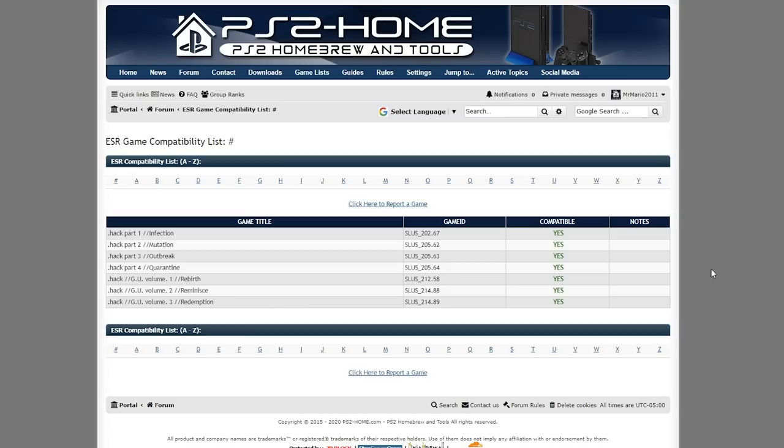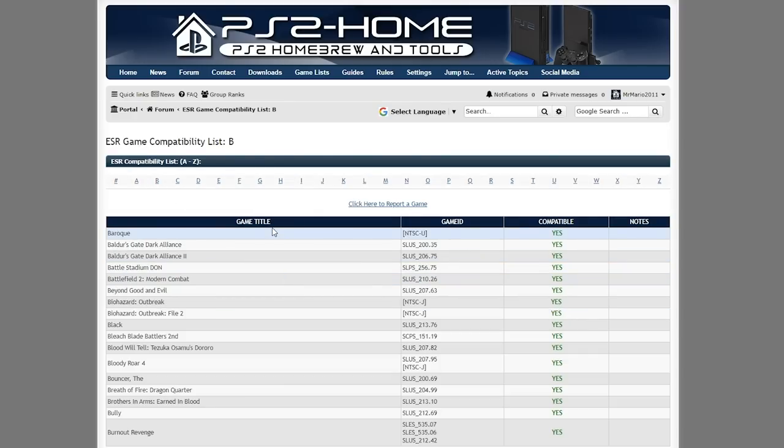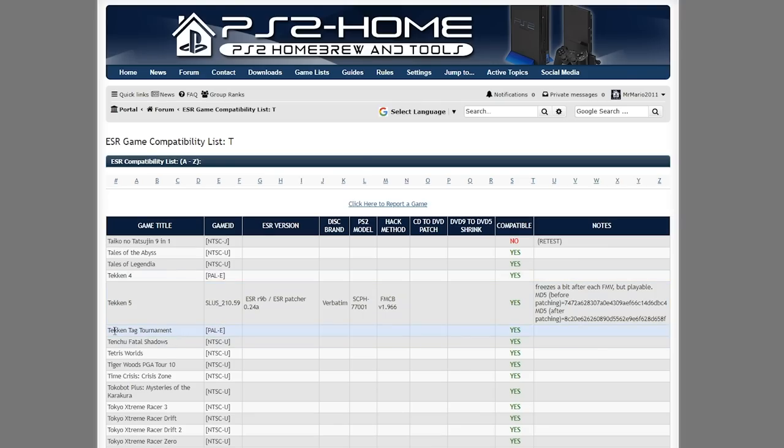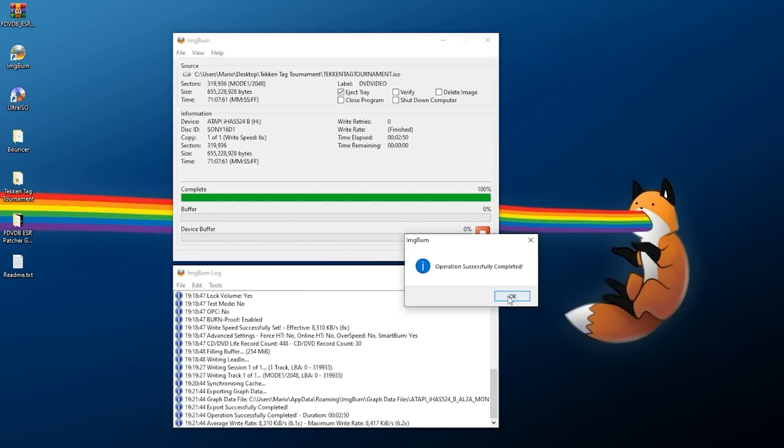While we're waiting for the disc to finish burning, one last thing to touch on is the ESR game compatibility list, which is always being updated. If you want to check whether your game works or has been tested, the link is down below in the description. For The Bouncer, I clicked on B and confirmed it's compatible with ESR. For Tekken Tag Tournament, I'm taking a bit of a chance — the PAL version is listed as working, so I have faith the NTSC-U version will work too. If your game isn't on the list, you'll need to do some testing yourself.